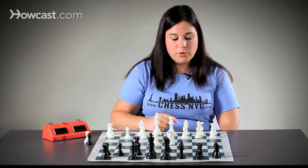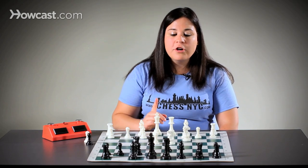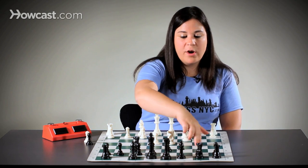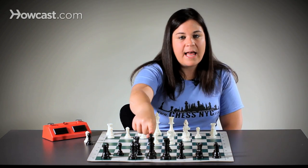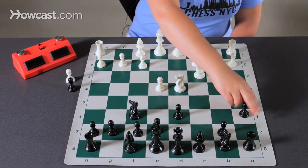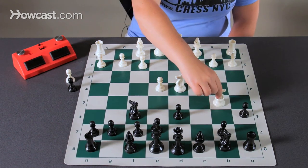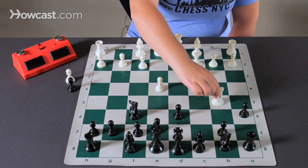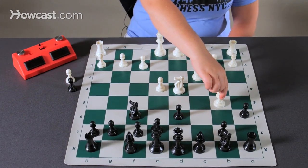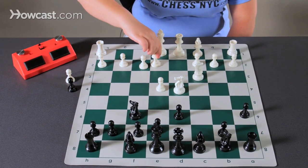White's next move is knight c3. Now, in order to stop an attack on the b5 square, which is aiming directly at black's king, it is extremely imperative that black plays a6 to stop an attack on b5. The knight can now not come to b5. Additionally, this bishop is hindered from coming to b5 and is forced to go to c4 or somewhere further back.